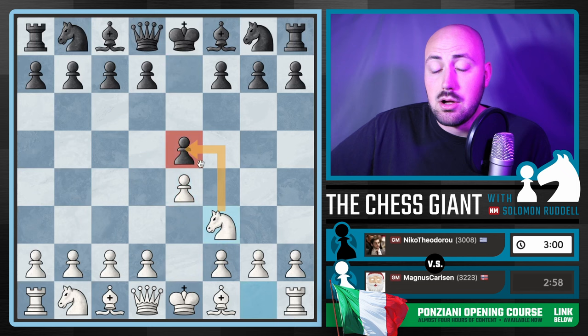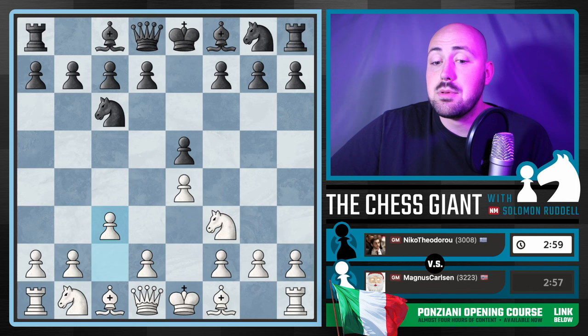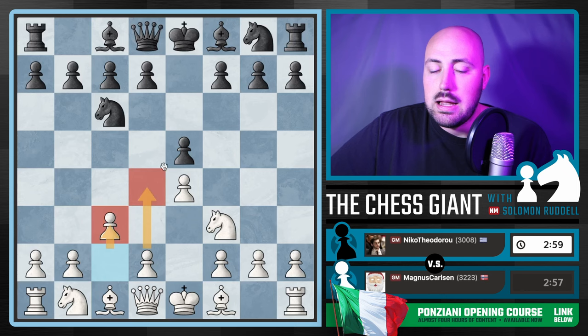So we got the starting position here. We got E4, E5, Knight F3 attacking that pawn on E5. And after Knight C6, we have C3. This is the Ponziani opening — not playing D4 right away, but preparing D4 by playing this move.